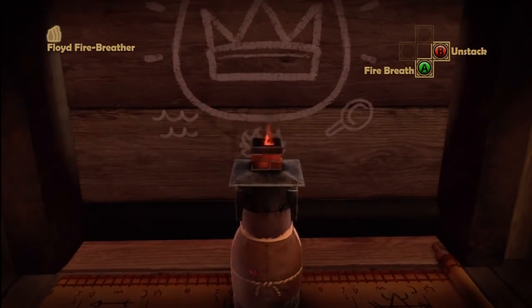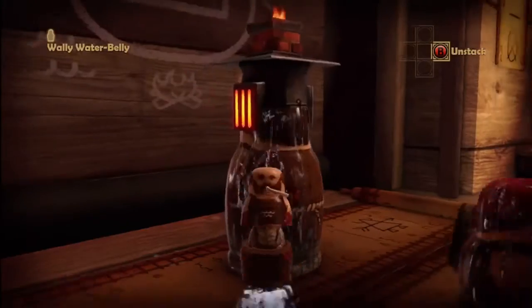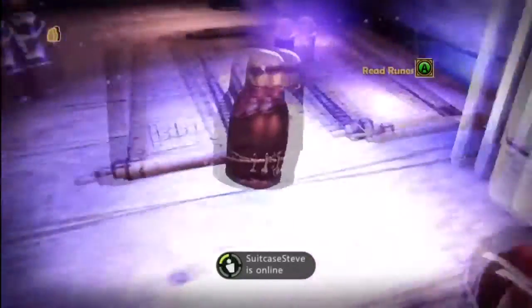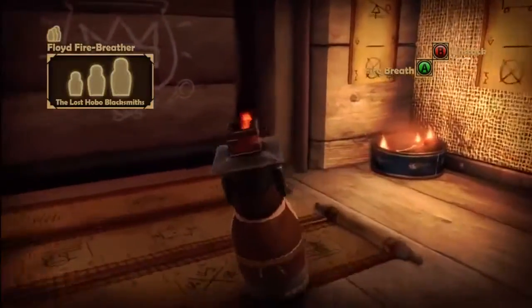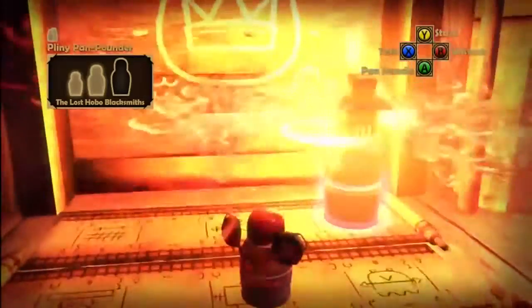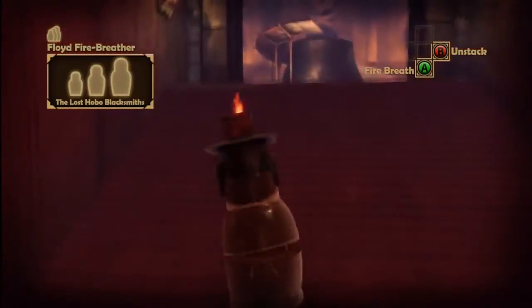Oh but it's showing a different order there. Why is it showing a different order? This is weird. Let's check out this again — fire, water, and pan. It's doing what you say to do, I really am. There we go! That one worked. I don't know if they had to be standing in exactly the right spot or if I even needed to do any other powers, but I did anyway and it worked.